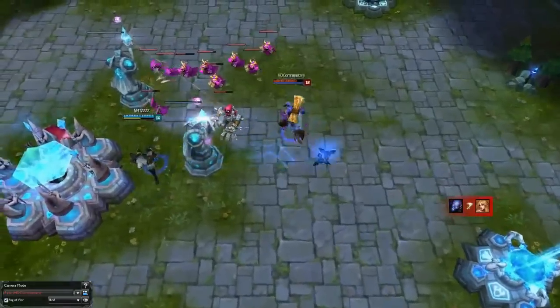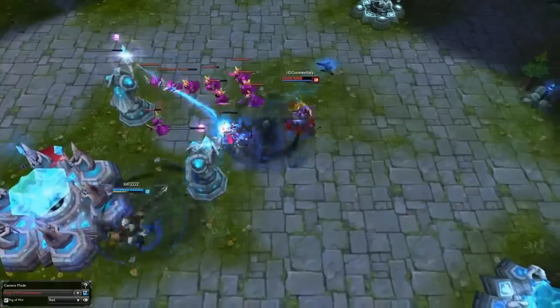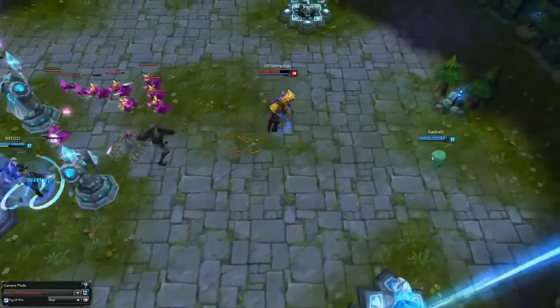Once you have a Tear of the Goddess, a Wrath of Ages, and a Void Staff, you're ready to deal tons of damage in teamfights. You should really force fights everywhere once you have these items.